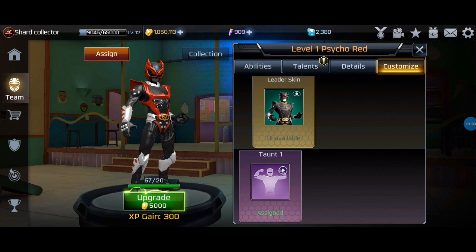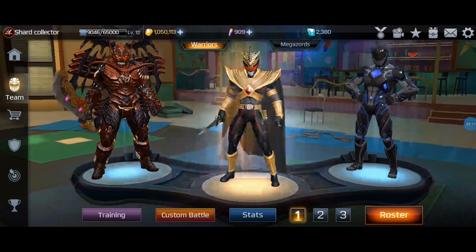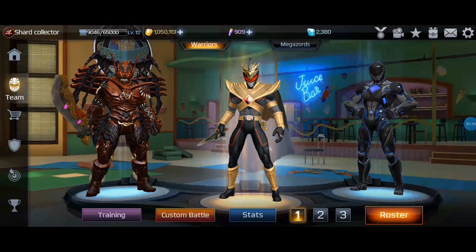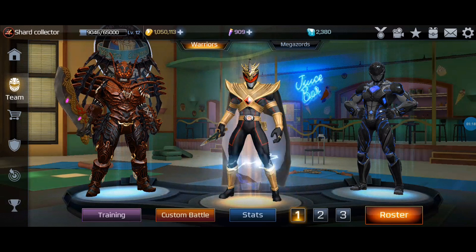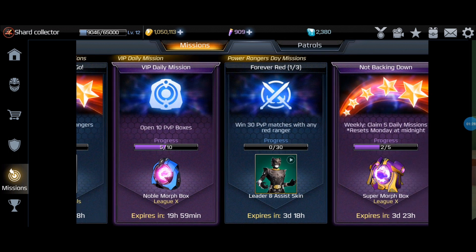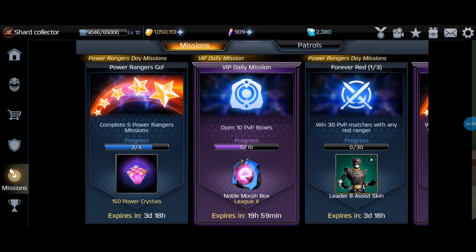You have to get to the fourth mission in the Power Rangers Day missions — and really it's six, but the first part of three for the fourth part gives you the Psycho Black skin. I just spent two and a half hours grinding past the Power Rangers Day missions. If you want the Psycho Black skin, get grinding now. It's only on for another three and a half days.